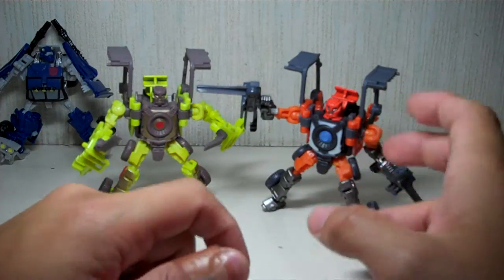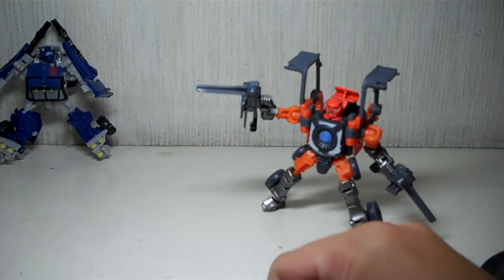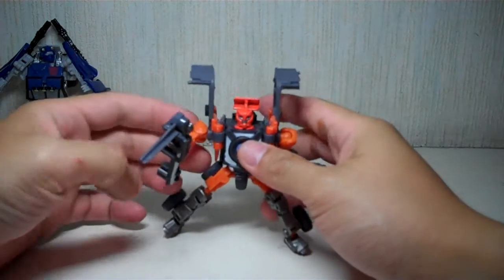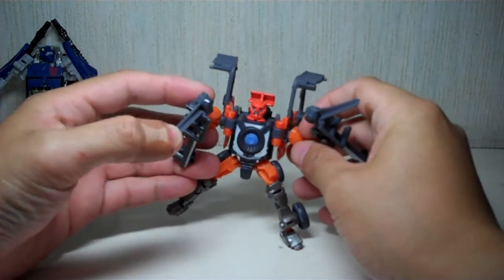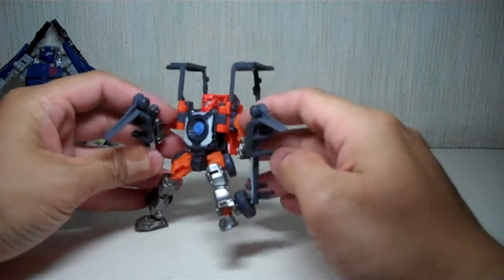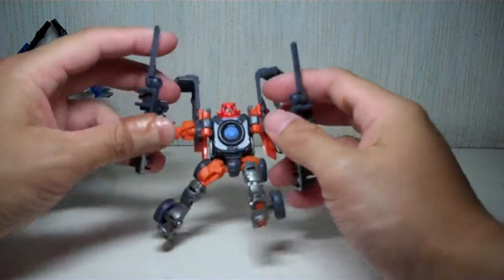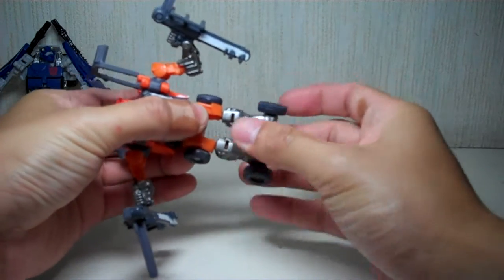Orange and green are both good colors for the alt mode of this particular figure. I had made the prongs of the forklift into axe picks or daggers instead of the usual source, but you can turn them into spikes if you want. To transform Deadlift, it's just like his predecessor — straighten out the legs, fold out the toes or the feet.